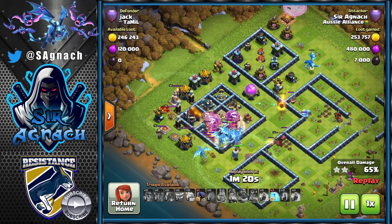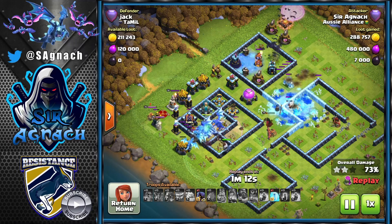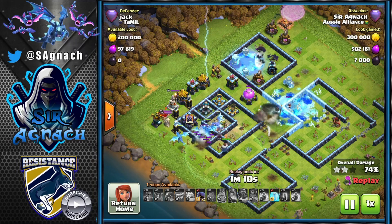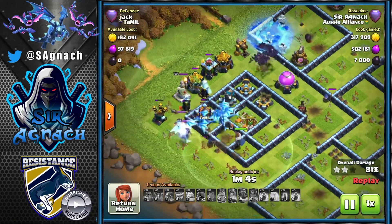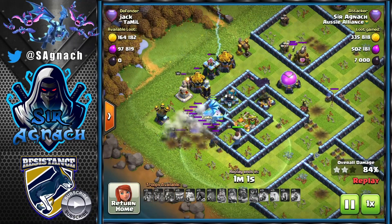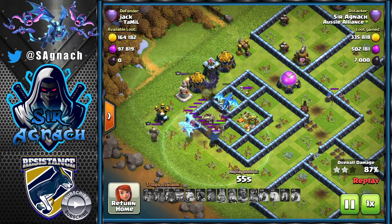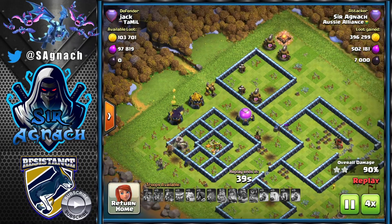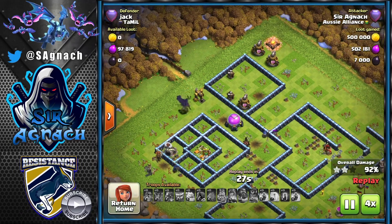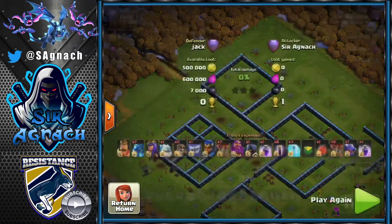I've got a bunch of e-drags in the center of all those defenses, so I start my bats. I used the first freeze a little bit too early, but I saved my last freeze well and they end up getting rid of that area, then the scattershot, and pretty much all the remaining defenses. I don't have any more e-drags since there were a lot of defenses, but thankfully there are no red mines. My bats are still alive and go through the rest of the buildings to give me the triple against Jack.